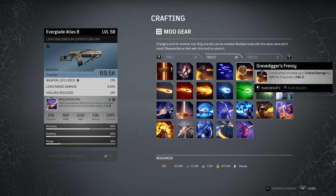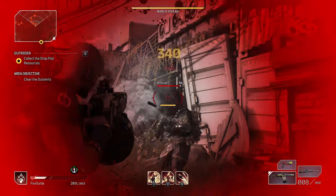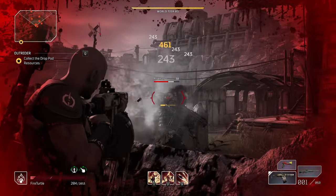Next, Gravedigger's Frenzy. Critical shots increase your critical damage by 50% for 5 seconds, and it works exactly as stated. You will get a 50% boost to your critical damage, but there is a 10 second cooldown. Therefore, after the 5 seconds of the boost, you will need to wait another 5 seconds before you can reapply it.